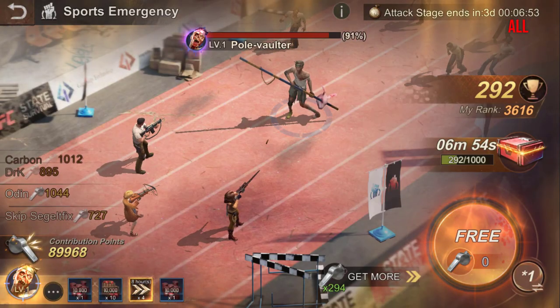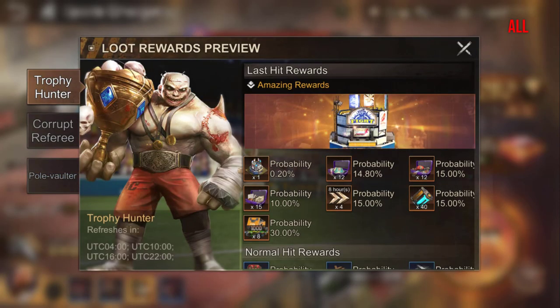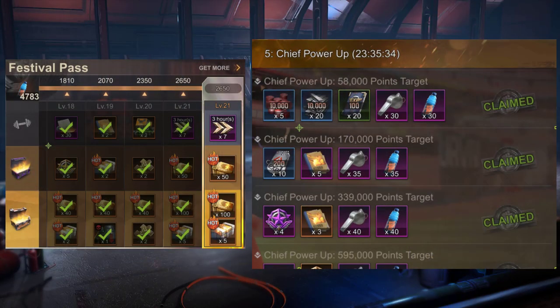For everyone, but especially for free-to-play players, I advise you to focus on killing the trophy hunter. It is from him that you will have the best chance to get good rewards like a headquarters skin, plasma, or anything you need for your equipment. You can kill him up to four times a day — he appears at fixed times shown on screen. Calculate the appearance times according to your time zone.